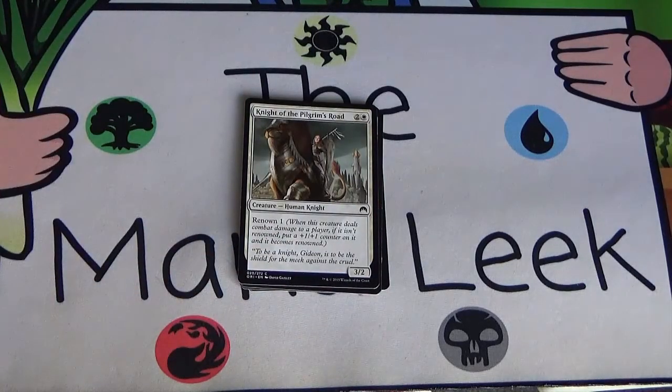Next up we've got Knight of the Pilgrim's Road — a two and a white, 3/2 with Renown 1. When this deals combat damage to a player, it becomes a 4/3. 3-drops — you want a lot of them as well. Preferably more 2-drops, but you want a lot of 3s, especially efficient ones. A 3/2 that becomes a 4/3 for 3 mana is pretty darn efficient. Not first pickable, but pretty highly pickable. You're going to want to jam at least a couple of these in your white decks for sure.